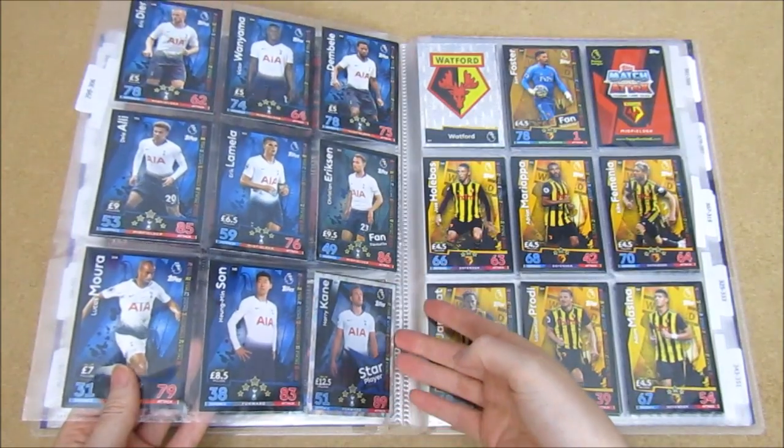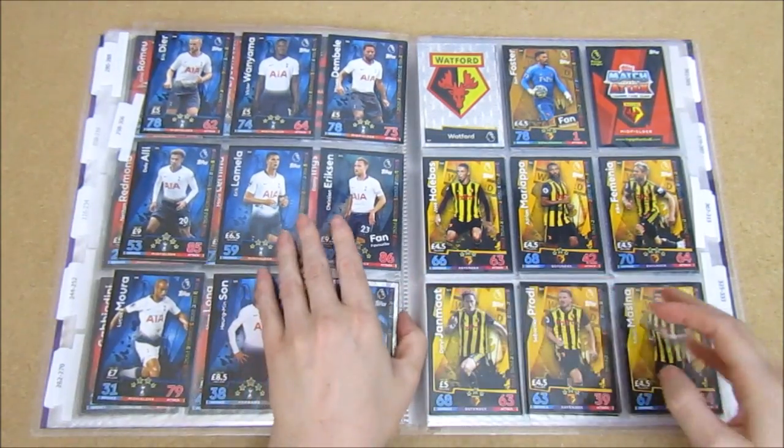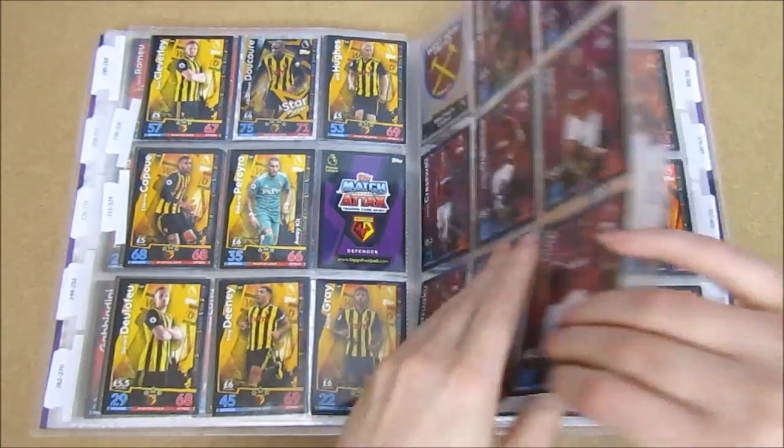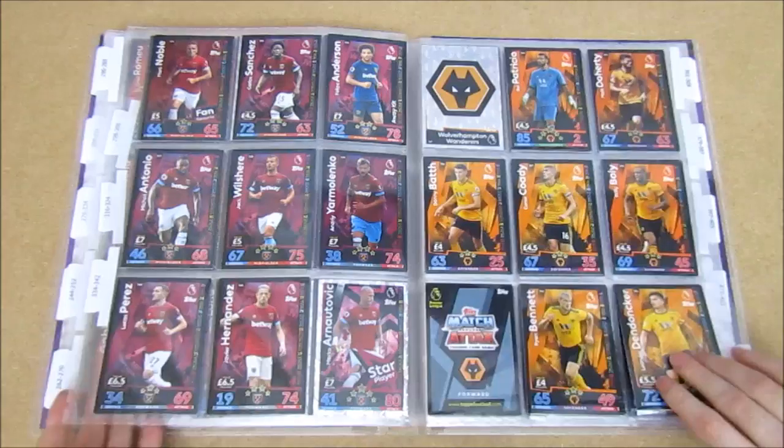Moving on to Watford. Does anybody else find that cards fall out of this binder really, really easily in comparison to last season? It kind of annoys me a little bit - and apparently the tabs as well. Yes, that is a thing.